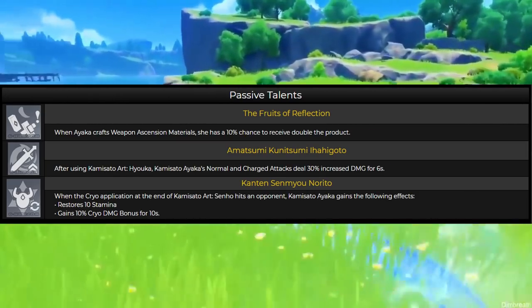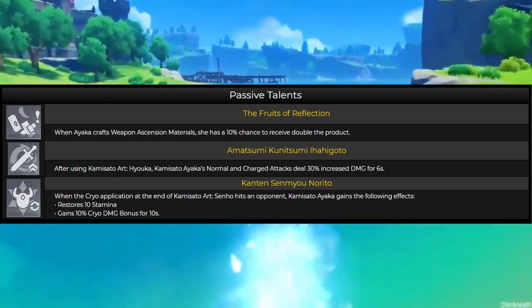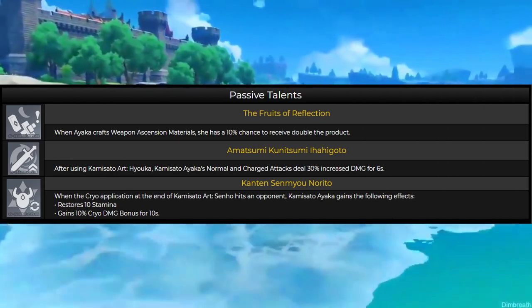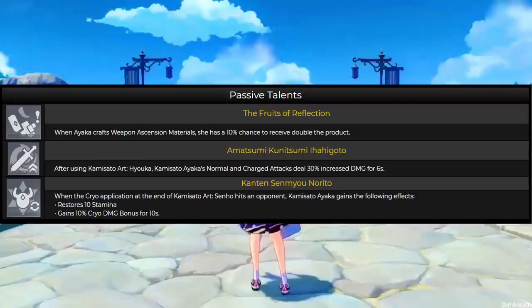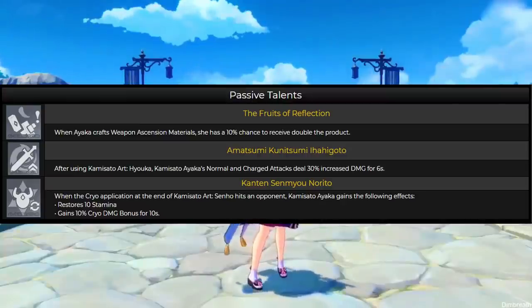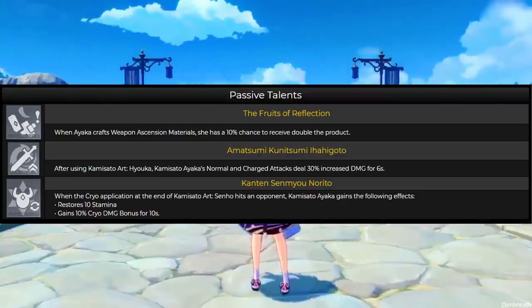Moving on to her passive talents: the one not used in combat gives a 10% chance to double the product when crafting weapon ascension materials — I believe it's the same as Albedo's. So it is very useful when it comes to building weapons, but it doesn't have much daily use beyond that.